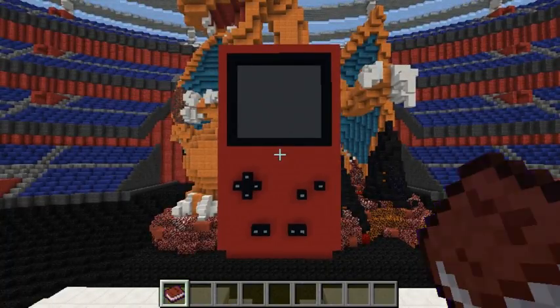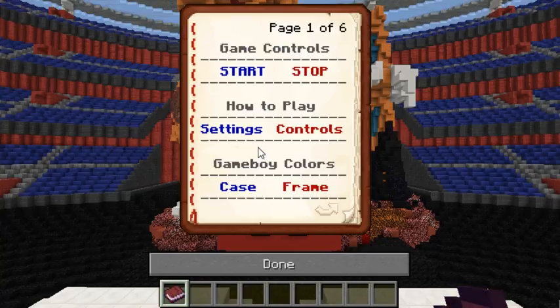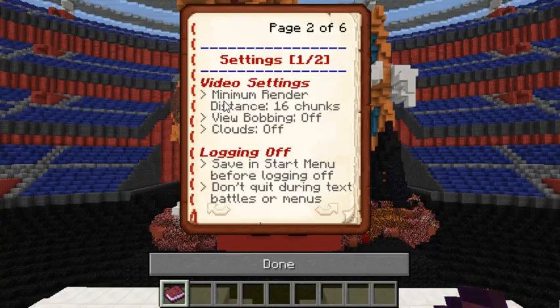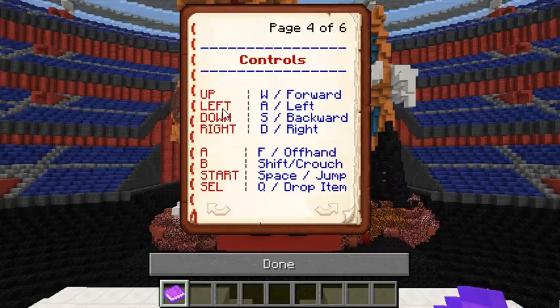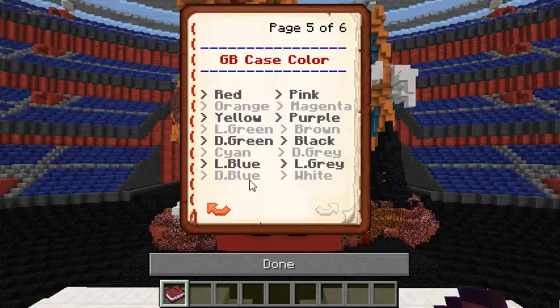Let's see the video settings — I have the render distance at 20, view bobbing off, and clouds off. There are notes about saving before logging off and not quitting during battles or menus. Controls: W/S/D is movement, A and F for actions, Shift for start, Space and Q for select, and a really cool thing is you can customize how the Game Boy looks.